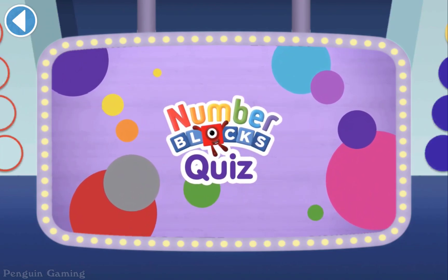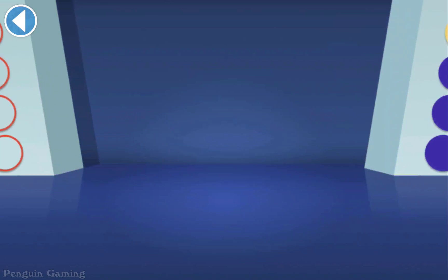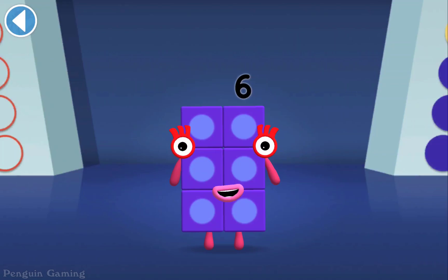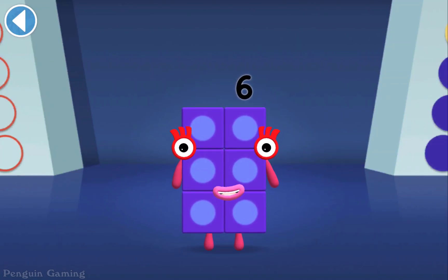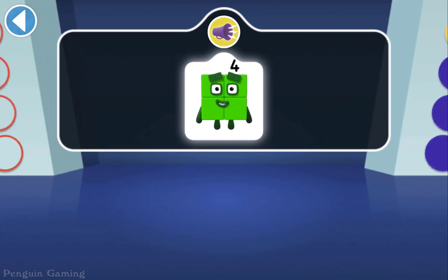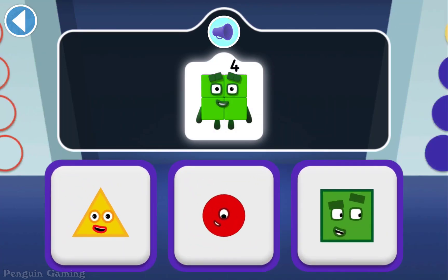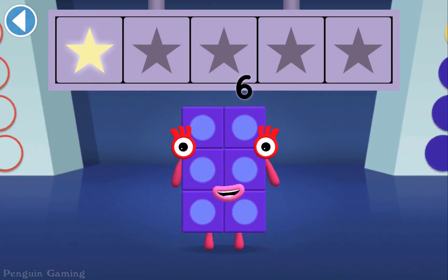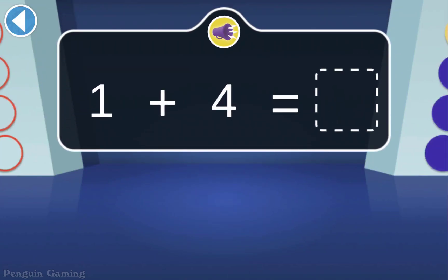Numberblocks Quiz! Hello there, it's me, Numberblock Six! Get ready to win my super shiny stars. Try the quiz and be a maths whiz! Tap on the right answer. Four likes to be square — which shape is square like Four? Well done, you've won a super shiny star! When one jumps onto four, which Numberblock do they turn into?